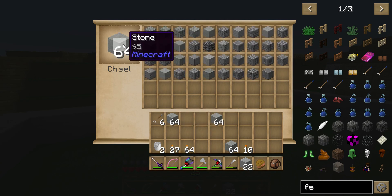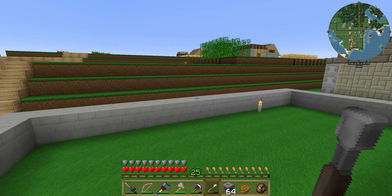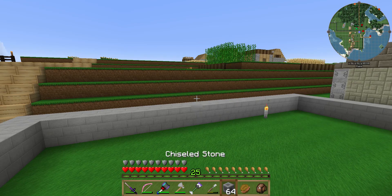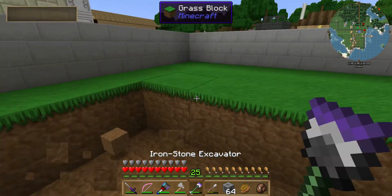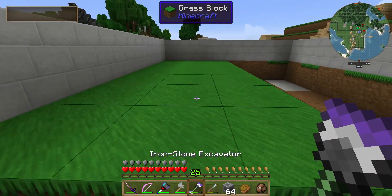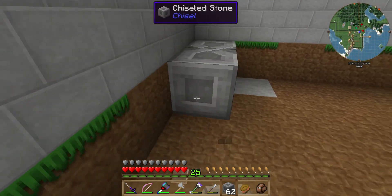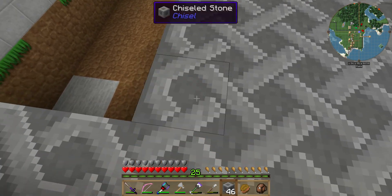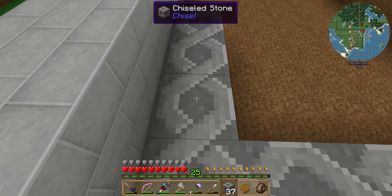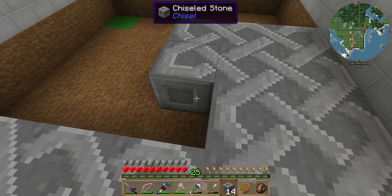That gives us a nice long room to put all of our tinker stuff in and work the smeltery into it. Let's see what kind of floor we want in here — I don't really want to go with a wood floor. Let's go with these Celtic tiles. I'm going to knock this out real quick and get this floor going. Look at the design it makes — I like it! I wish the textures were a little bit better, but it doesn't seem like the resource pack we're using has all the stuff for Chisel yet, so we'll just have to work with it.